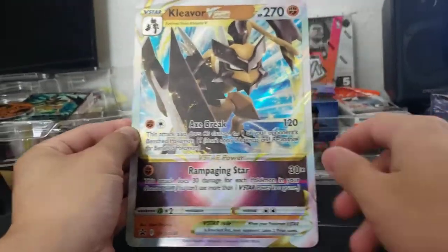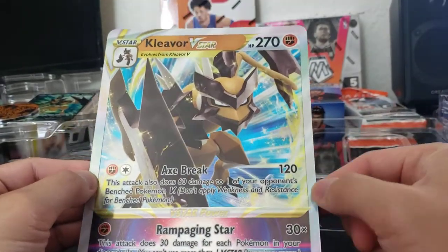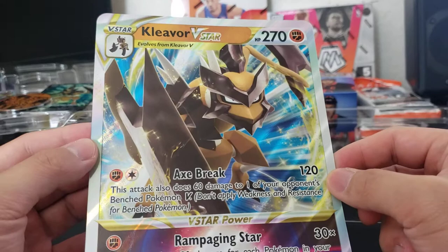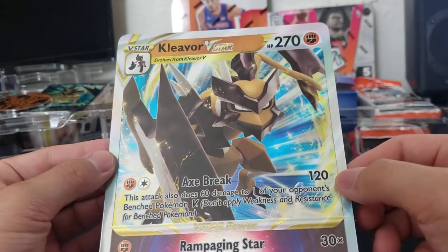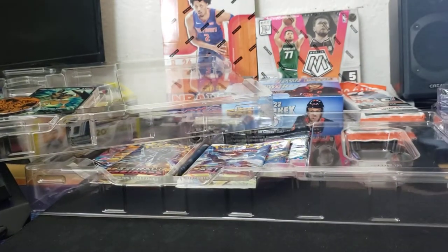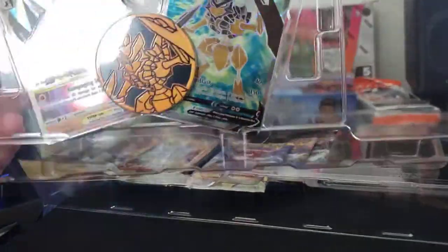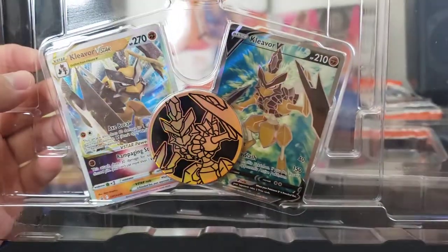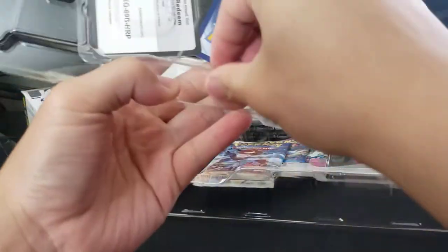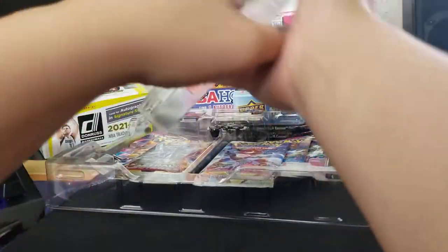This is how the jumbo card looks — Rampaging Star Axe Break, Cleaver V-Star. Very cool looking card, definitely gonna toss it in my binder of V-star jumbos. For the promos, one is going to be of the jumbo and one is going to be of the other inclusion — very nice looking.